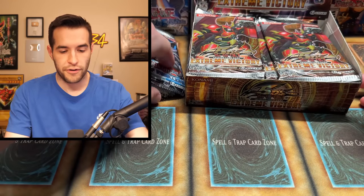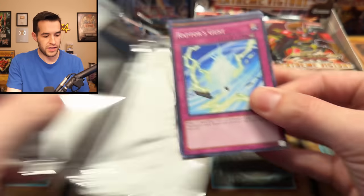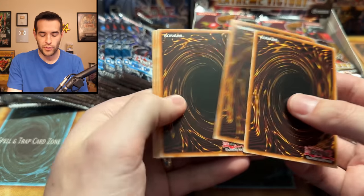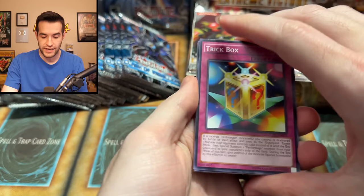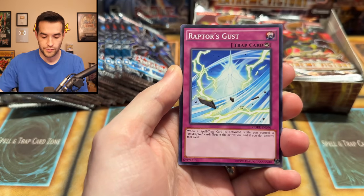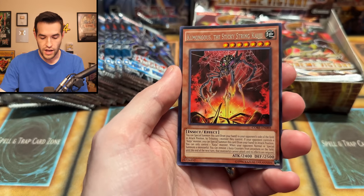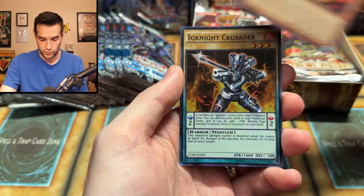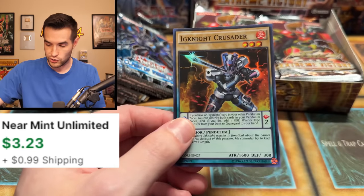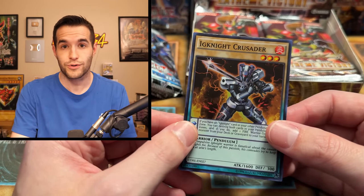Here's the extra Clash of Rebellion pack that I had. Let's see if we can get a Ghost Rare out of here — we want that Red-Eyes Flare Metal. He sent me Ignite Paladin, the Comungious Sticky String Kaiju, and the Ignite Crusader. That is a Super Rare right off the bat — not bad! The third pack in a Special Edition, so very solid start.